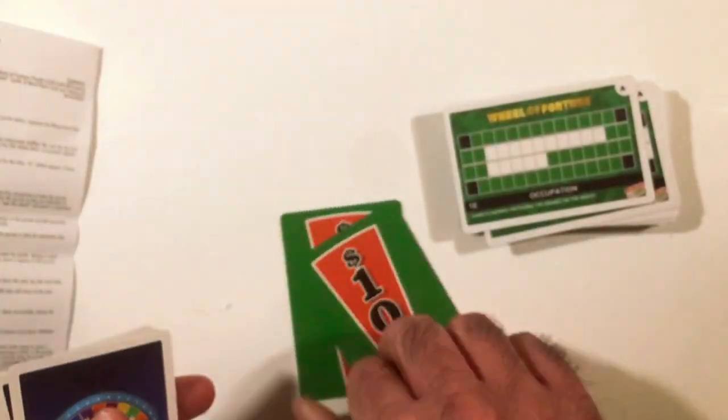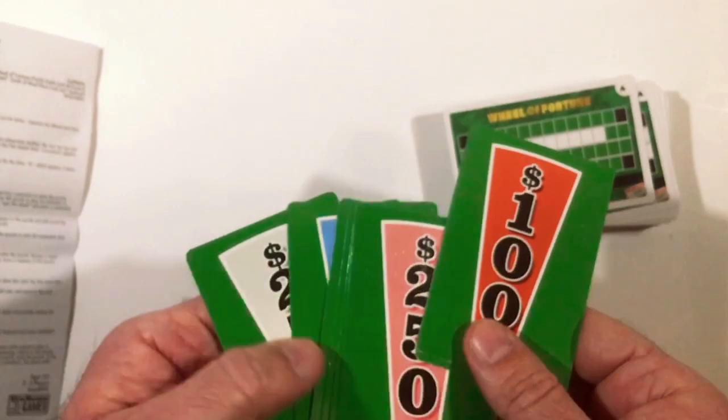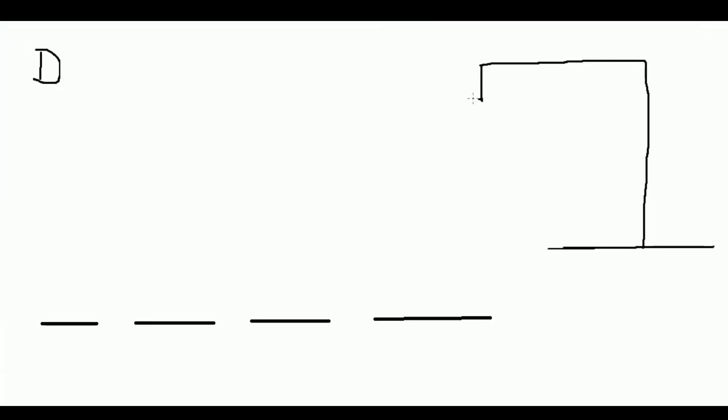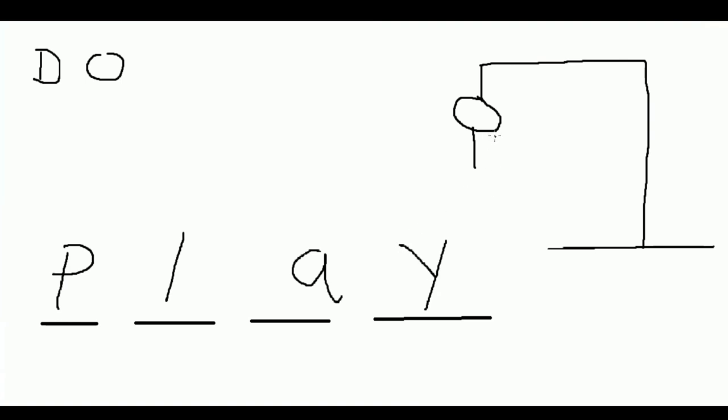The cards are nice and it has the Wheel of Fortune look with the dollar amounts, but there's no real reason to get this. It's just playing hangman — you could just play hangman for free on a piece of paper and get the same effect. Yeah, you don't flip over these fancy cards, but for a dollar twenty-five I would just skip it. It's probably just going to go to some to-go pile, if that, because the box is kind of messed up. So skip this and just play hangman.